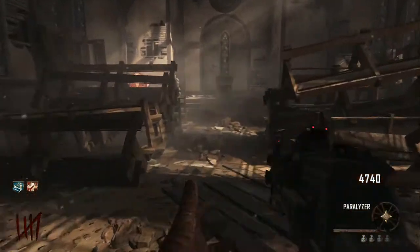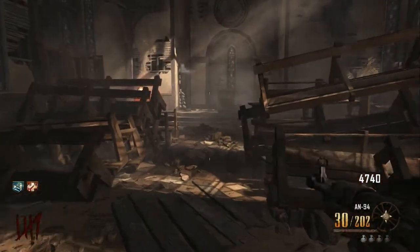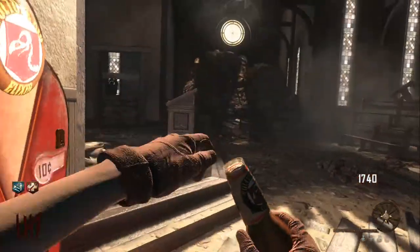What's going on guys, TB here from Comatose Gaming, bringing you another zombie gameplay. Today I'm going to talk about the brand new perk, Vulture Aid. You get it inside the church, it costs 3,000.